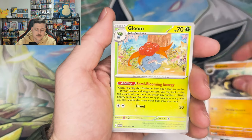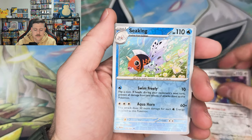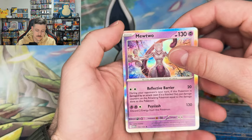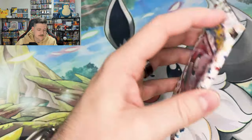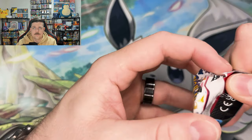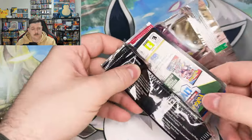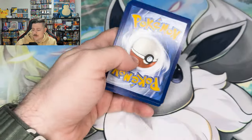Kabuto, Gloom, Persian, Seaking, and the Mewtwo — very nice. We went through like five or six ETBs and didn't pull that Mewtwo, finally pulled it this morning, and now we get the second one in the same day. It's crazy how that works.